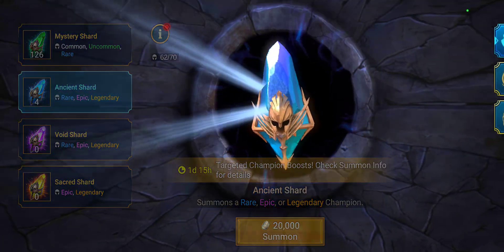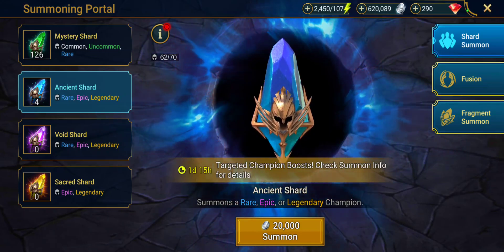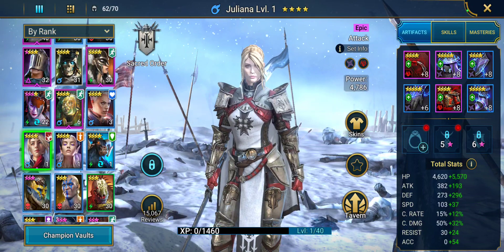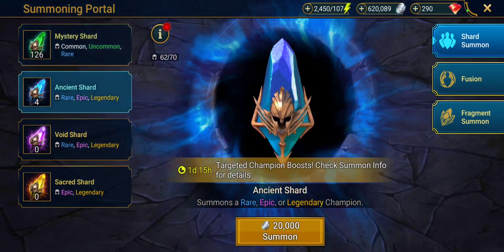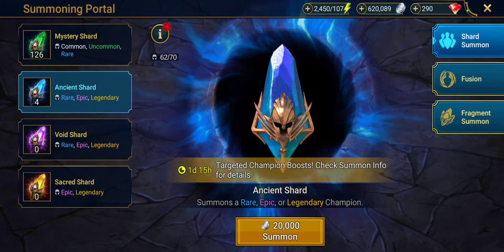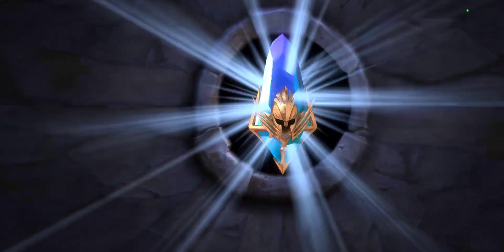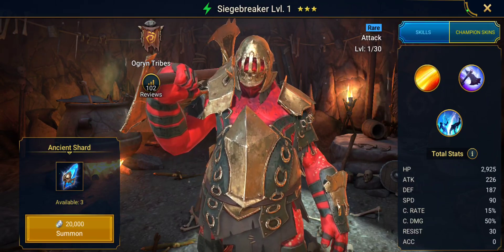Let's do our other ancient shards. I did forget to show you guys — I did pull Juliana the other day, which was outstanding. For some reason, I felt like summoning one of these ancients when this 10 times started. Juliana's not one of the targeted champions, but she was at least an epic and I got her from an ancient. I wish I would have been recording at that time. I'll start recording as much as I can so you guys can see everything that's going on.